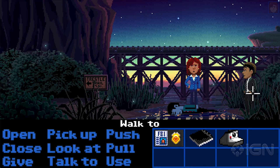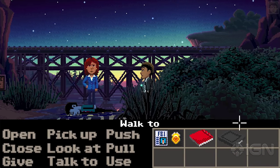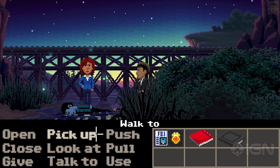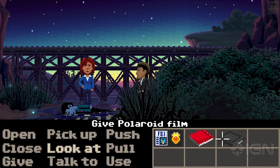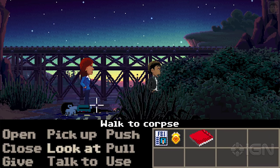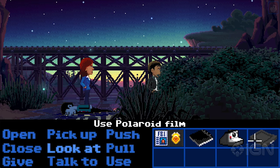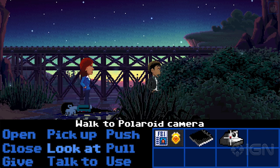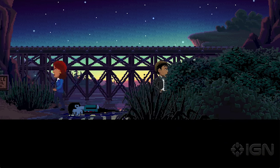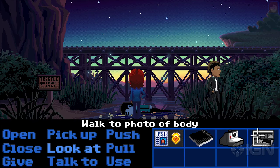Luckily, we do have a camera so we can just use the camera on the corpse. But there doesn't seem to be any film in the camera. When we were looking over at Agent Reyes, he did have some film in his camera. So what we can do is give this film to Ray and he'll go over and hand the film to her. Now she's got the film. So we'll use the film in the camera, and now we have a loaded camera. Let's go ahead and use the camera on the corpse — she will go over and take a picture of it. Now we have a photo of the body.